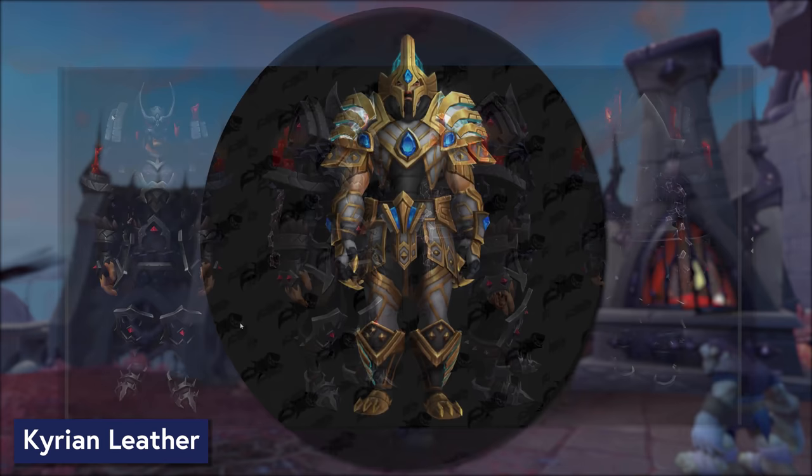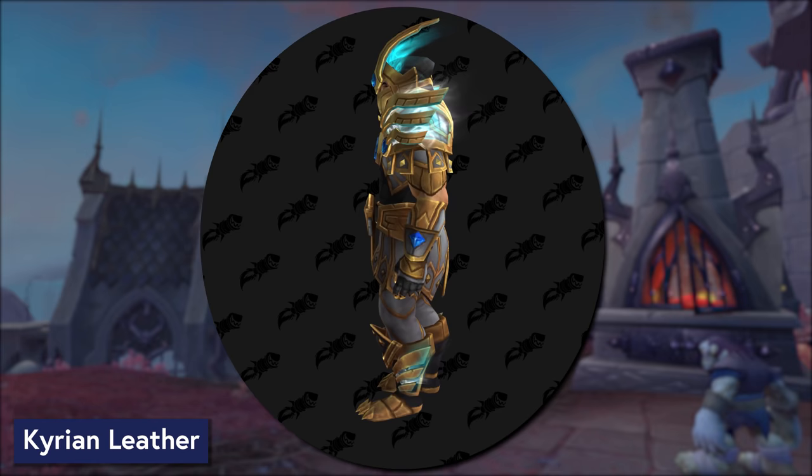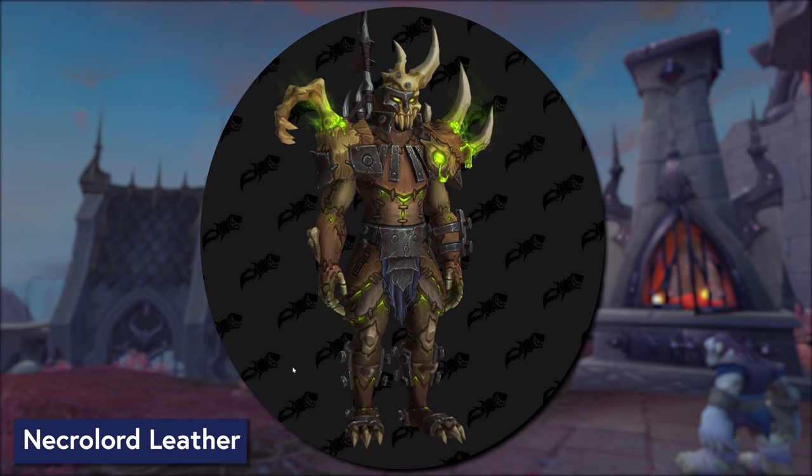If you are choosing a Covenant for your leather wearing character, here is what your Kyrian option is going to look like. I love the effect we're seeing on the shoulders and the helmet, and then a little bit on the boots. A leather wearer joining the Necrolords is going to get to wear this. I don't know if I have words — I mean, I'll find some, but ooooh.